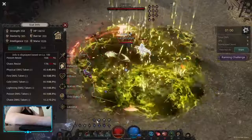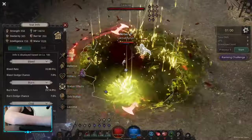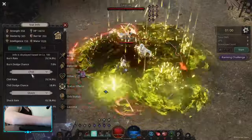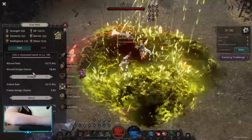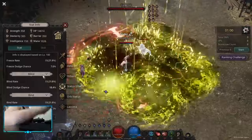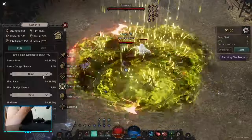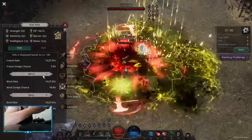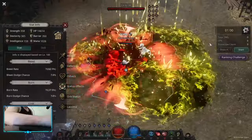I got some Lightning Energies. As you can see it goes up. Lightning Energy works on bleed, burn, chill, shock, venom, stun, wound, freeze — it works on everything because it's status effect rate. Keep that in mind. Lightning Energies are really good if you want to apply those dots and hard CC.